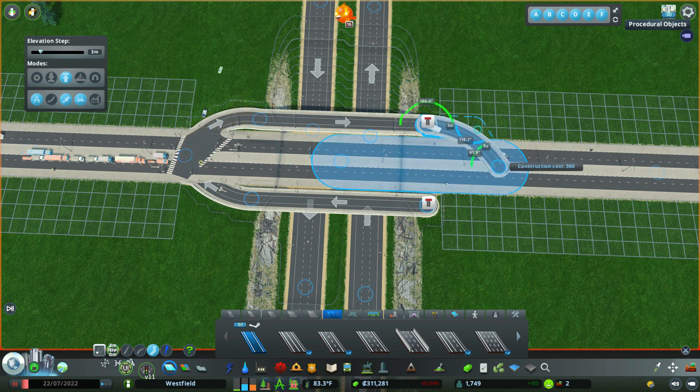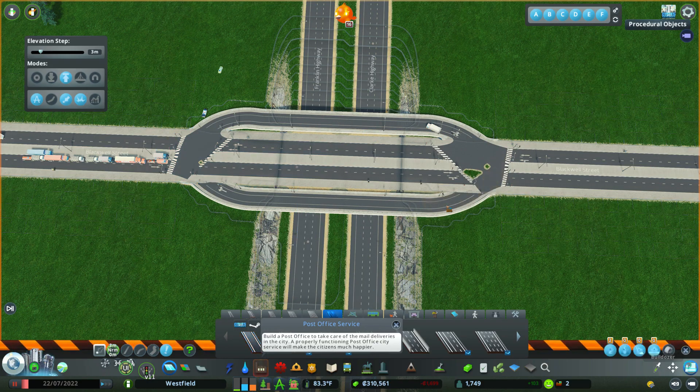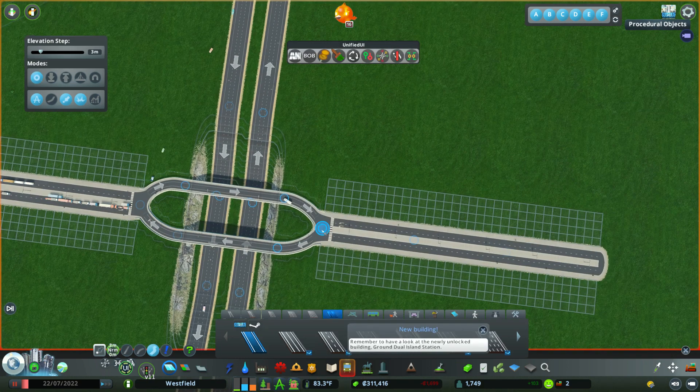Right now everything kind of looks hunky-funky — it does not look good — but guys, eventually we will fix that. I did struggle a little bit and you can see that the intersection itself is tearing, but that's okay. Make sure the roads are all going in a circular direction and then delete that medium-sized road. And we have the start of our diverging diamond.